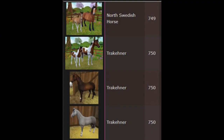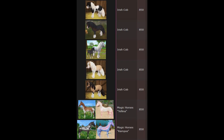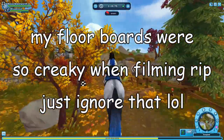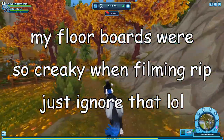The first few horses are 750 Star Coins — that's 4 horses, so that's already 3,000 Star Coins. For the American Paint horses and a lot of other horses, those are 850. That is 21 horses at 850, so 850 times 21 is 17,850. So 17,850 plus 3,000 is 20,850.